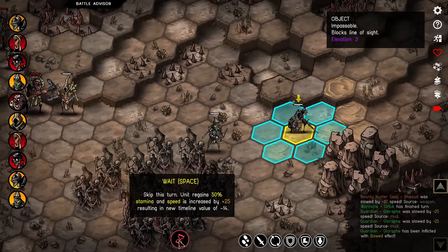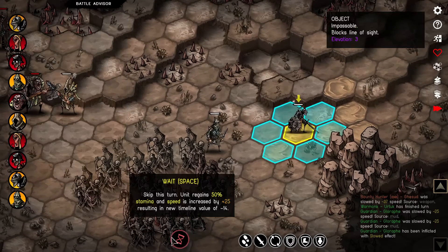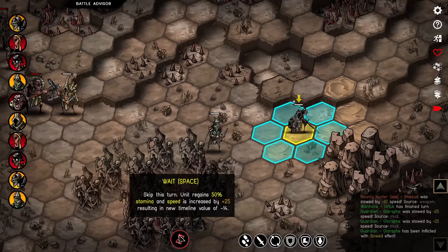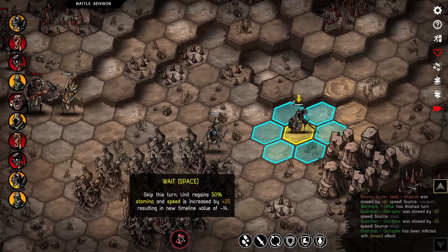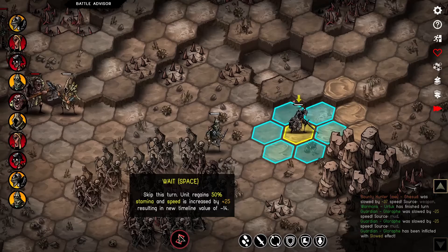Another huge thing is waiting. If you wait, you get a speed increase of 25, so it would turn from minus 31 to minus 14. It's a very nice quality-of-life feature that if you mouse over the tooltip of waiting, it shows you your timeline value you would gain when skipping your attack.